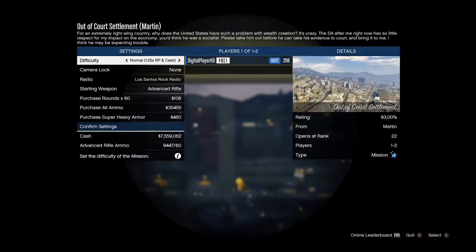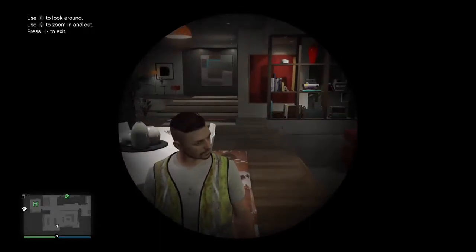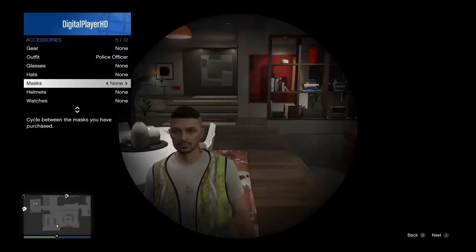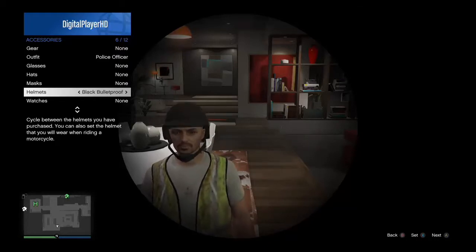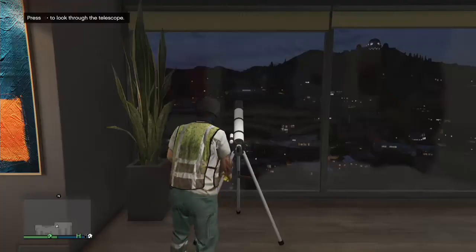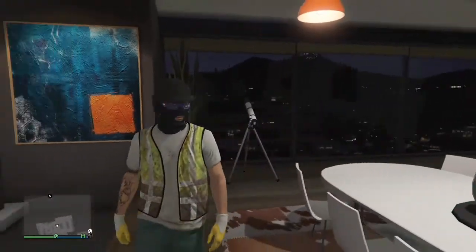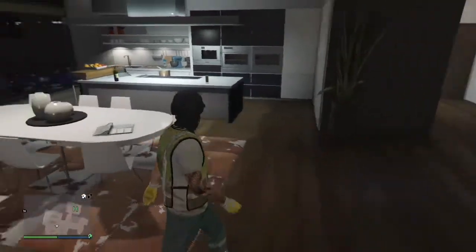Once you are in the mission, as you can see the background is a weird round circle from the telescope view — you simply want to back out. You'll be in a weird camera angle, so don't move. Go into your actual inventory accessories and put on your helmet and everything you want — like this black helmet and glasses. Then once you have that, exit the telescope. As you can see you can wear mask, glasses, and helmet all together with your outfit.